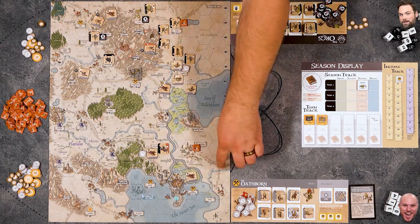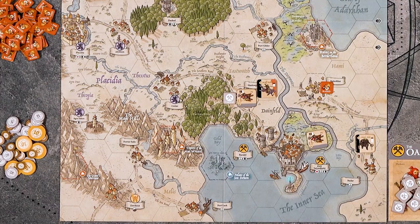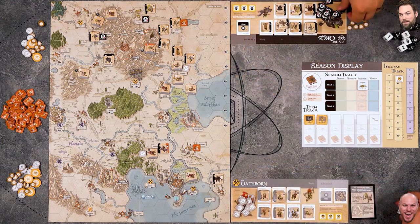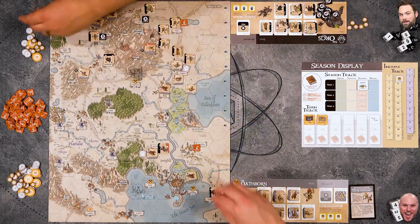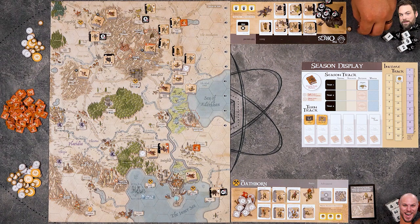Mike tries to go for another empty settlement. He moves his black axe across a minor river, using road movement bonus, and attacks with one heavy and three light dice. He gets two successes, enough to take it. He moves in and places a control marker, looting for gold. That's five control markers total for Mike now.